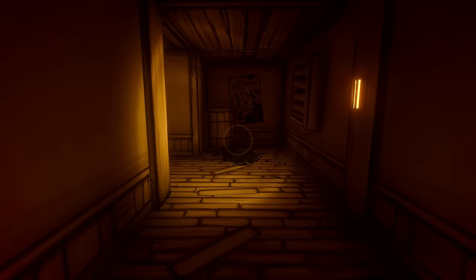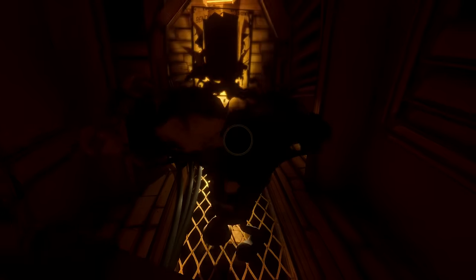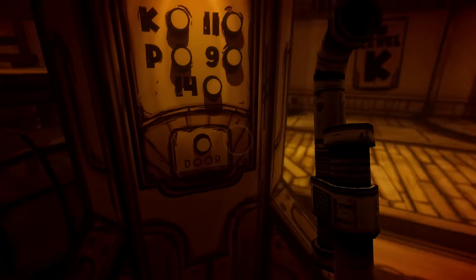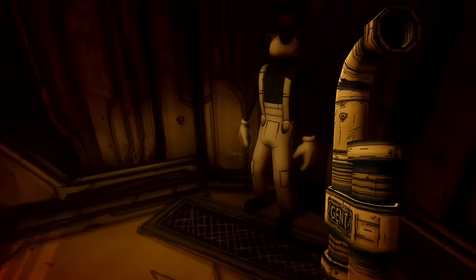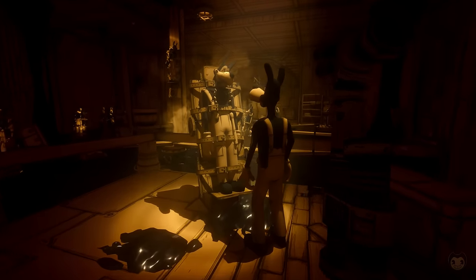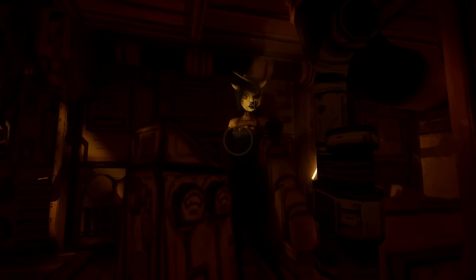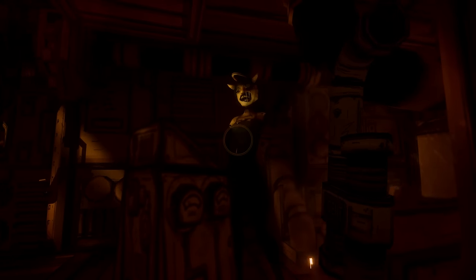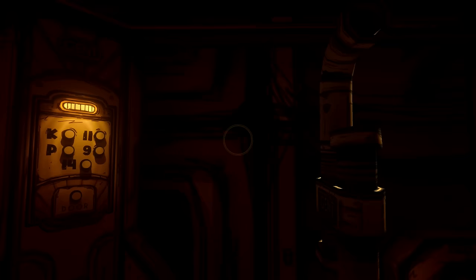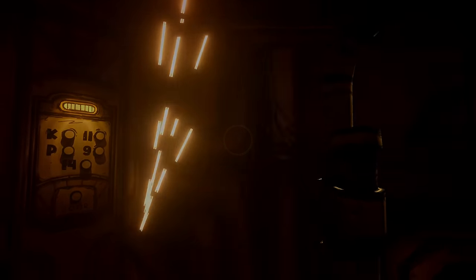After a spooky encounter with a Bendy cutout, Henry reunites with Boris, who gives Henry a pipe in order to defend himself, and they find an elevator. After hearing the twisted Alice speaking to them over the speakers, the two of them ride the elevator to level 9 as instructed by Alice. They see a lot of Boris clones dead, having been killed by Alice. Alice gives Henry various tasks to complete for her in order to escape. However, after completing these tasks, Alice betrays Henry, accuses him of stealing from her and causes the elevator to plummet to the depths, and after it crashes she kidnaps Boris.